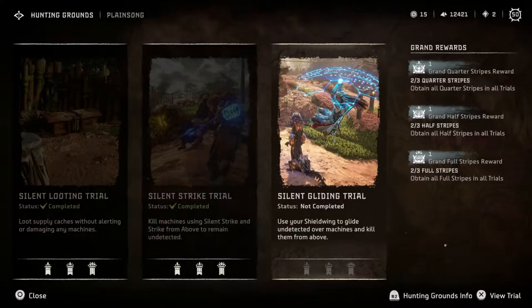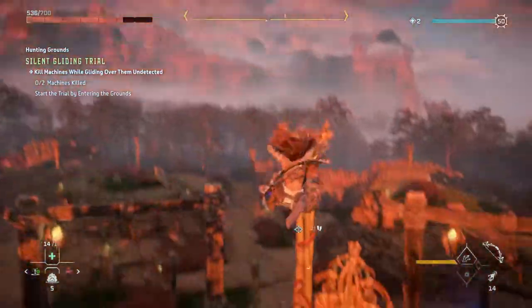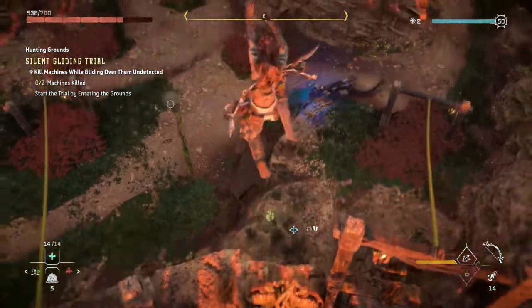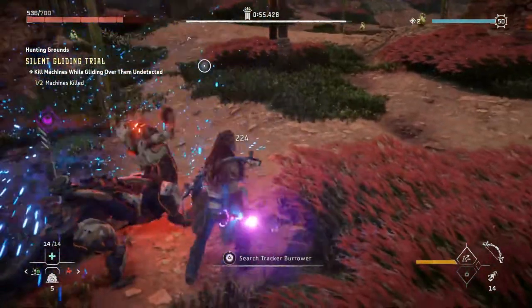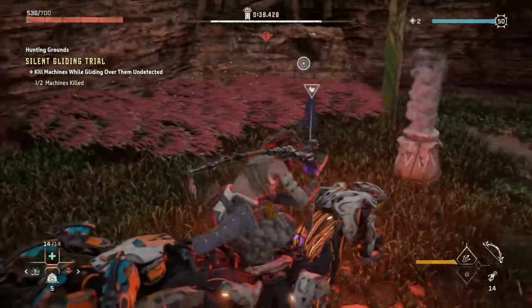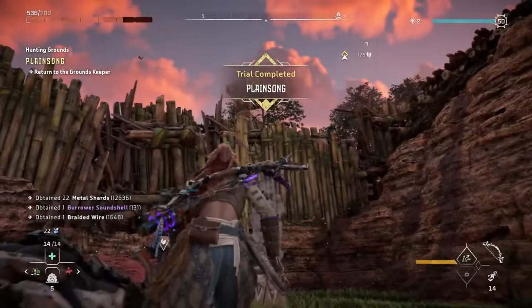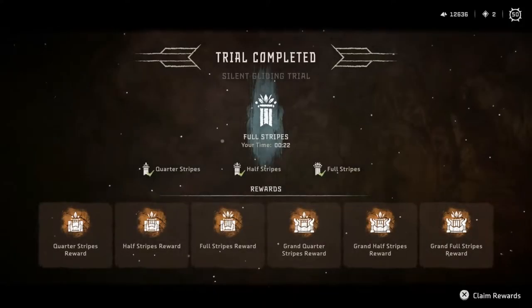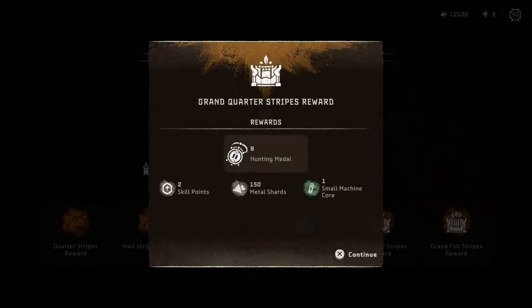The third trial, called silent gliding, is all about using your shield wing to strike from above. Using your Pullcaster, you can reach the top of a post to then glide above a Borrower and strike. You can also just glide off the cliff edge to strike the Borrower on the right side of the pit. For this trial, you only need to kill two machines, which should be relatively easy. Once done, you can collect your rewards and Grand Stripes reward from the ground skipper.